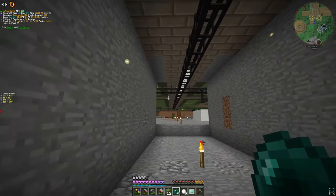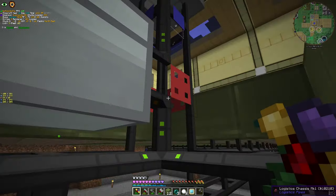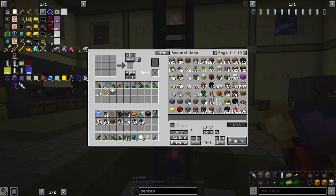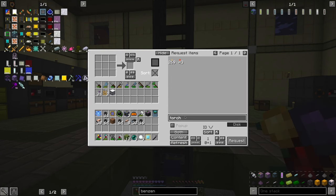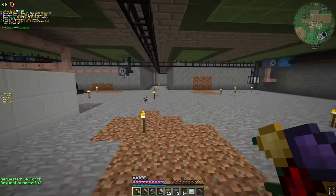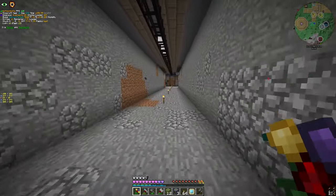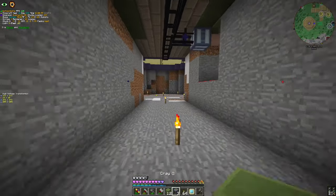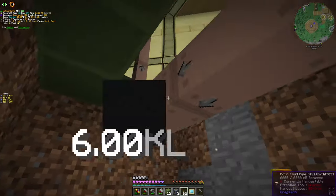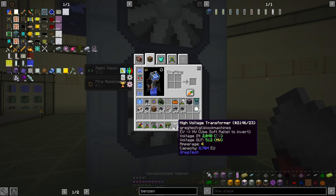Let's go with this — the vanilla way with torches. What else we're going to need is transformers. With the transformers, I also need to automate the concrete and put concrete everywhere. So that is also on our to-do list, which is getting really, really complicated.